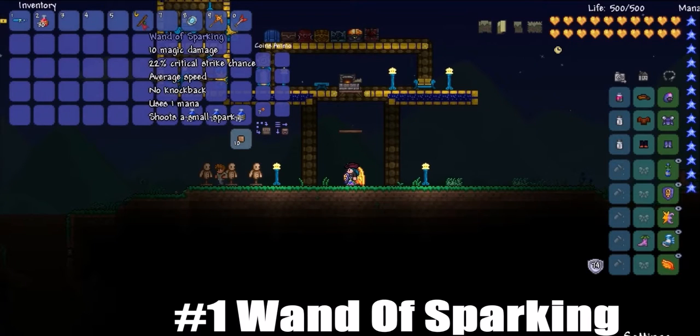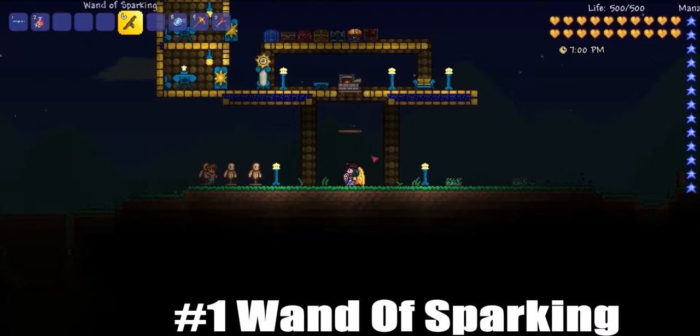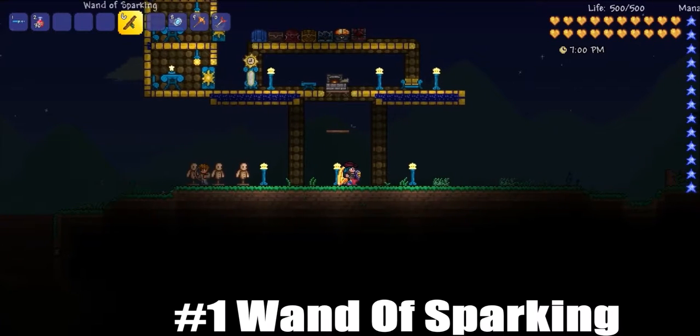This can be found in most wooden chests when you start off your world, as well as aglets and stuff. I don't know the correct chance, but this is a cool early magic weapon. I'll see you guys in the next episode. See you later.